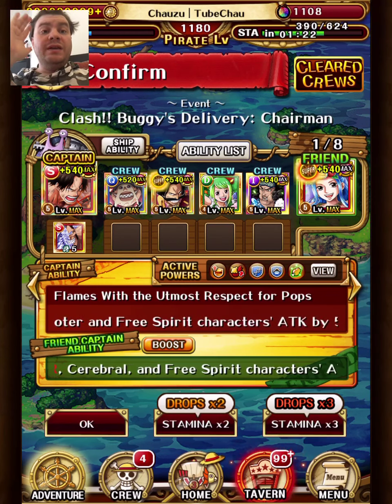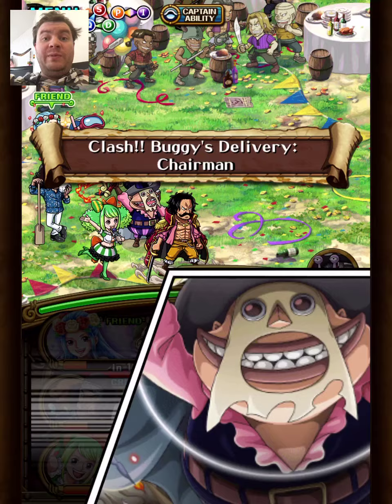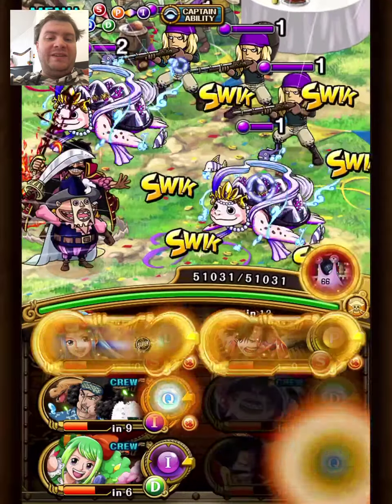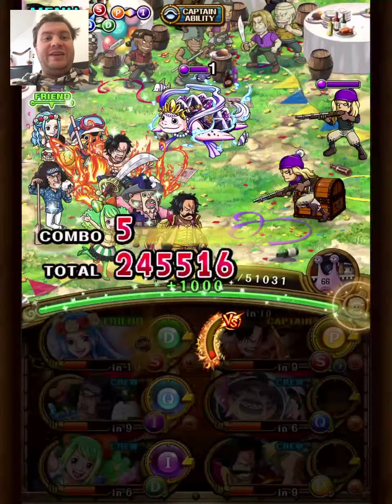Hey guys, Chousey here. I got a fun little team here for Raid V2 Buggy Crew. I'm using the Versus Ace and Legend VV combination, which is pretty solid. They help each other out and complement each other pretty well, despite having very similar specials.